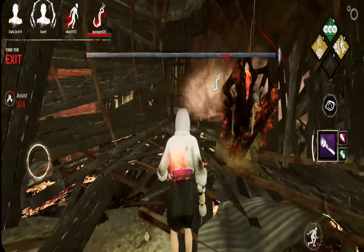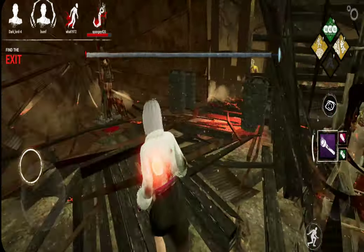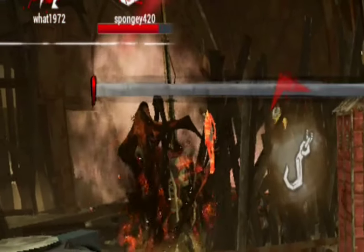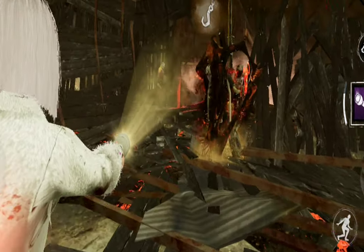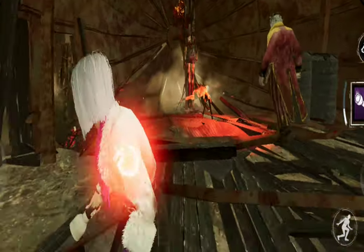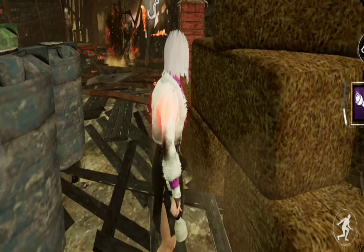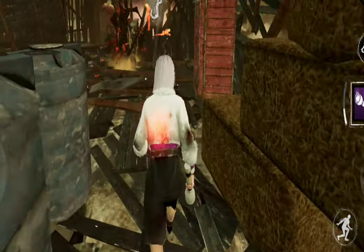Wait, is he... yeah, he's camping. Dang. Well, this isn't what I planned to do. I'm sorry, I really don't think this is gonna work. I'm trying to blind him. Don't go down. This is so hard because he's turning away. He's just camping. There's nothing I can do, Spooky. I'm sorry. It looks like you're gonna have to die. I'm sorry.